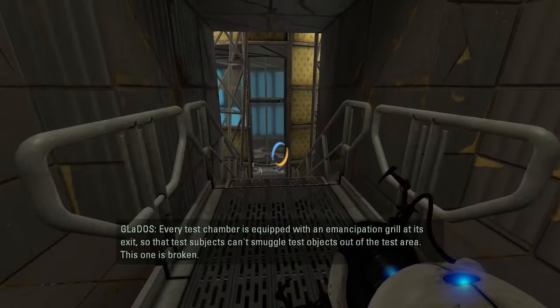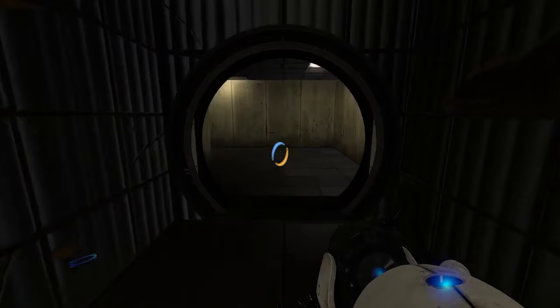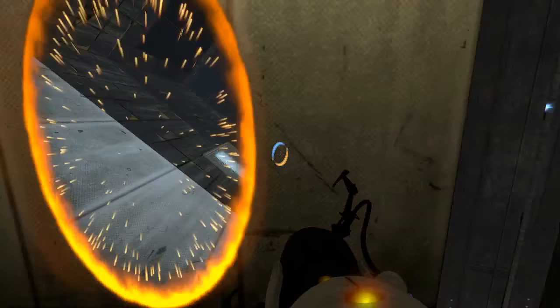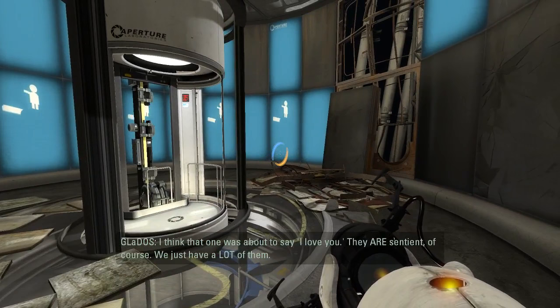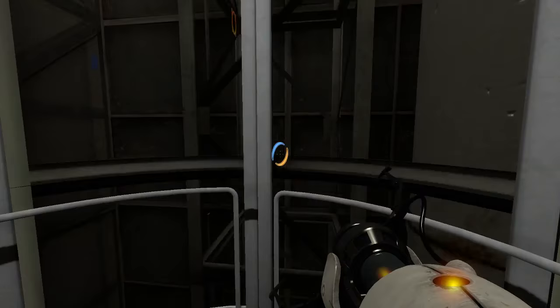Every test chamber is equipped with an emancipation grill at its exit so that test subjects cannot smuggle test objects out of the test area. This one is broken. Don't take anything with you. Well, that's just a dare, honestly. You have to just understand that about me. There's a portal surface. The cube is mine. Suck it, Gladys. I think that one was about to say 'I love you.' And they are sentient, of course — we just have a lot of them. Defiance is important. You'll figure it out when you're older.